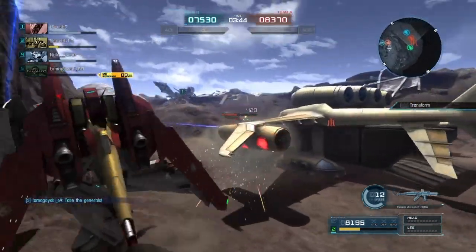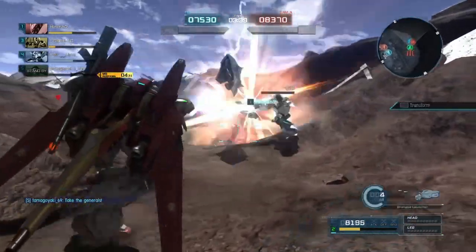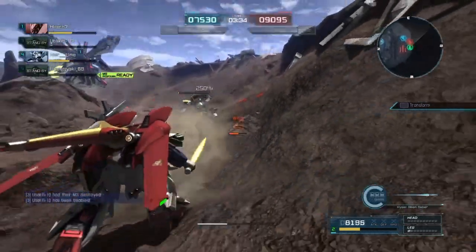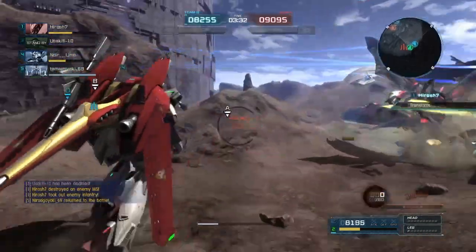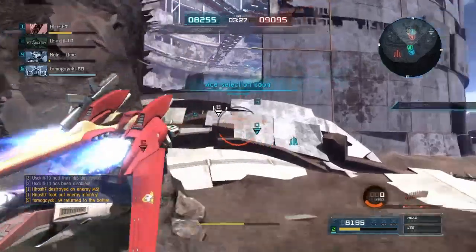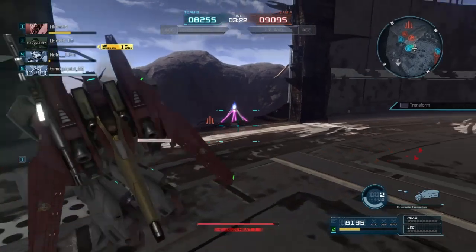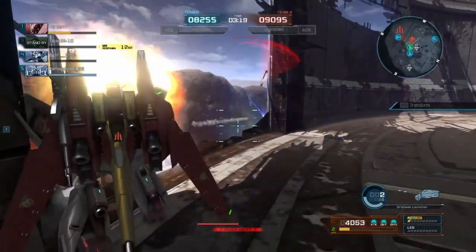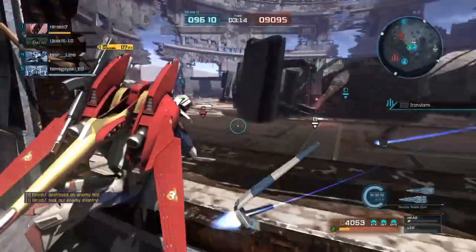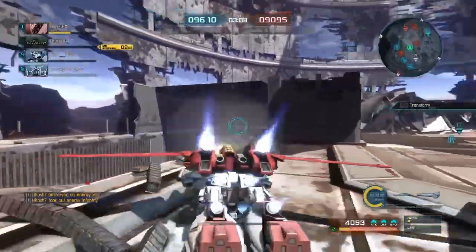Helping my Nightingale try to take out this enemy Ashimar while it's just us, and while we have the numerical advantage, we'll see if we can finish him off. Hit him with the downswing, and Nightingale looks like it's going to be the one who finishes him off there — tried to get him with the Vulcans but wasn't quick enough. Aces are going to be selected soon, so we'll see who it is. I don't believe I get the Ace this match, but it might be a surprise.